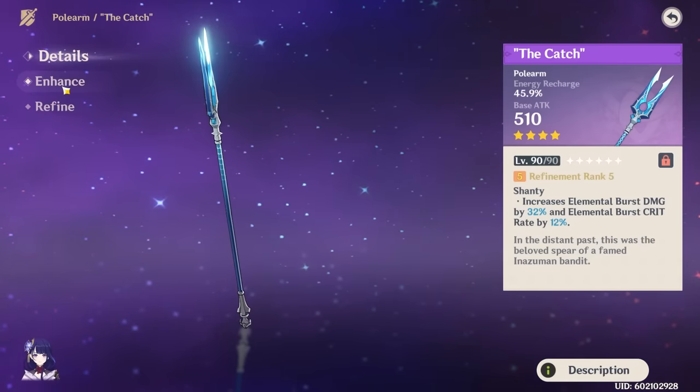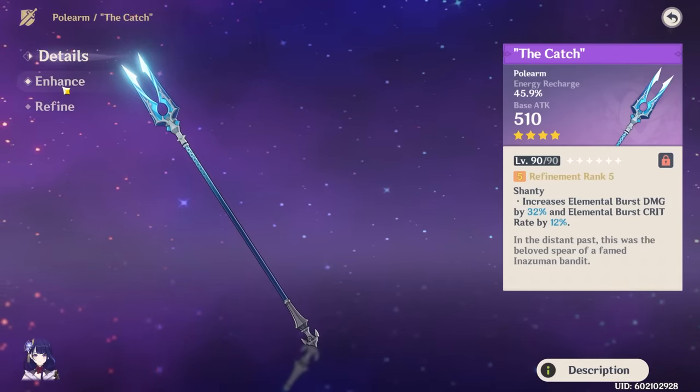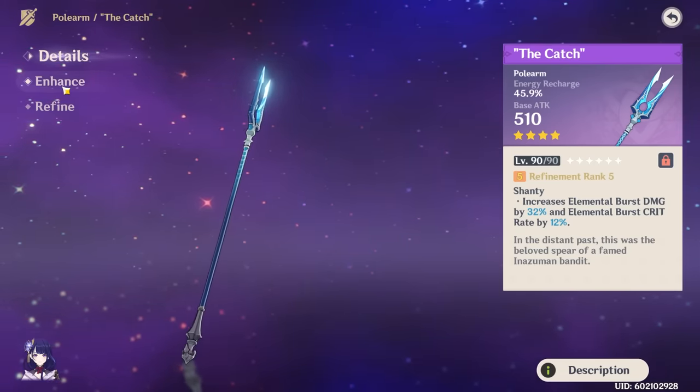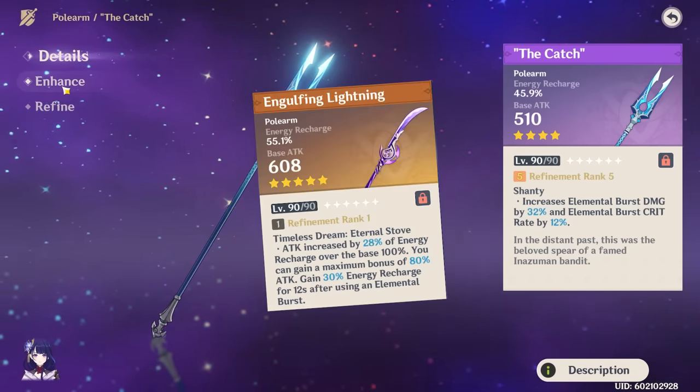This video won't be a full review on The Catch, but here you can see it in all its glory. The Catch is a better weapon for Raiden than pretty much all the other free-to-play options, but it's a noticeably worse weapon for Raiden than the Engulfing Lightning.